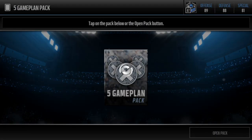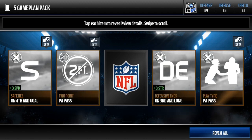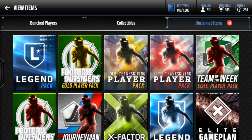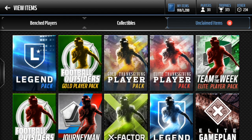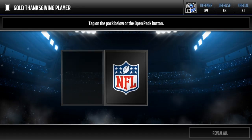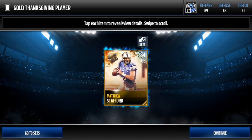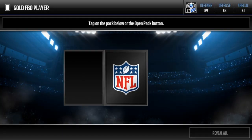We go for an elite game plan - that would be really nice. Even a silver I'd be happy with. Nope. All right, we're gonna move on to the gold Thanksgiving player pack. Let's pull Moncrieff because I know he's the most expensive one. We're gonna pull Matthew Stafford - really good. So football outsiders and we'll do the legend pack.